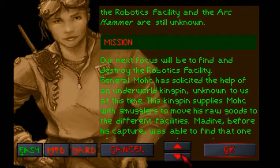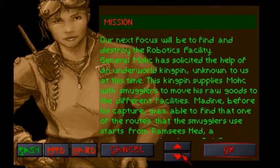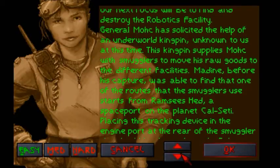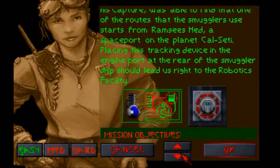In addition, our next focus will be to find and destroy the robotics facility. General Mach has solicited the help of an underworld kingpin unknown to us at this time. The kingpin supplies Mach with smugglers to move his raw goods to different facilities. Maidine, before his capture, was able to find that one of the routes the smugglers use starts from Ramsay's Head, a spaceport on the planet Calceti. Placing this tracking device in the engine port at the rear of the smuggler ship should lead us straight to the robotics facility.